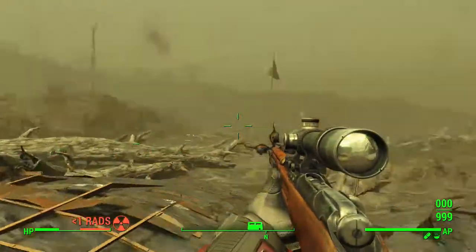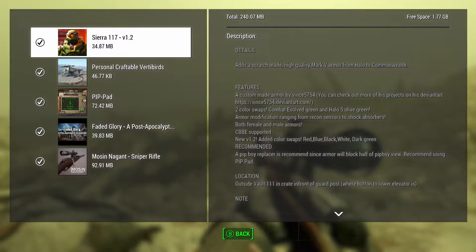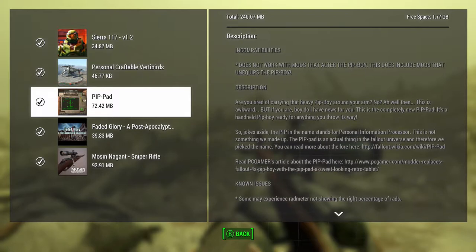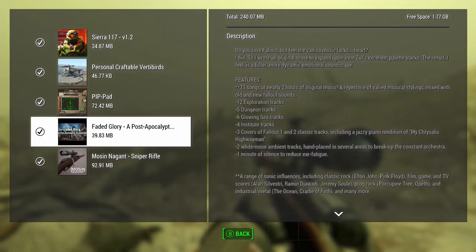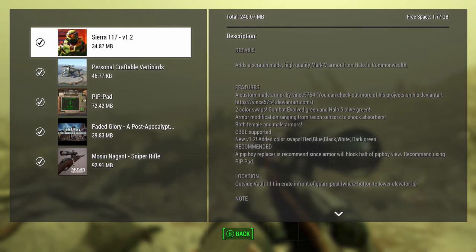All right guys, looks like that's pretty much it for the video. Let's just recap here. I really like the armor — I thought it was really cool. I like the Personal Craftable Vertibirds — they're a nice addition to defense on your settlements. The PipPad is pretty cool — adds a little bit more pizzazz to your Pip-Boy. Faded Glory — I actually like the mod; the new ambient noises and soundtracks kinda spice things up in the Commonwealth. And the Mosin Nagant sniper rifle is a pretty good stealth weapon. It's kind of rare I actually get a video where I liked all of the mods — and it did lock my game up, freaking winning.